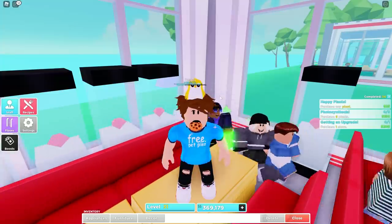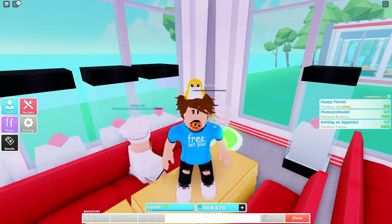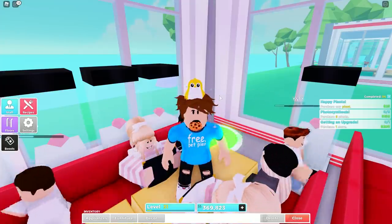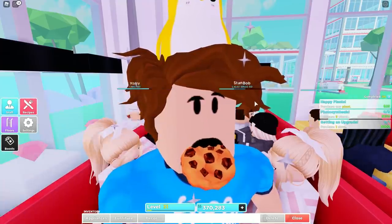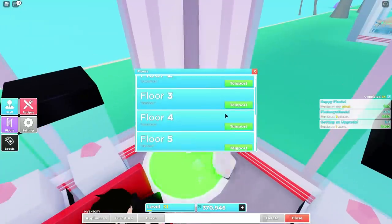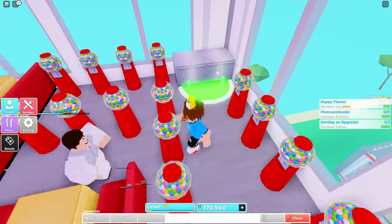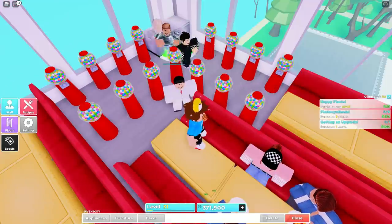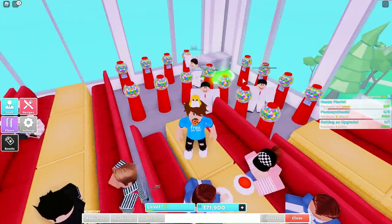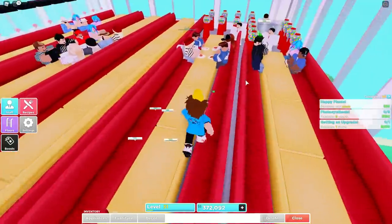Before finishing up, let me show you the finished floor so you have a total idea of what I'm doing. This is working pretty well — if you emulate this it will work, might not be the best of the best, but it will definitely work. Let's go to floor four: this is the final product. I put two dishwashers here, and right now I've got 15 gumball machines on this floor.